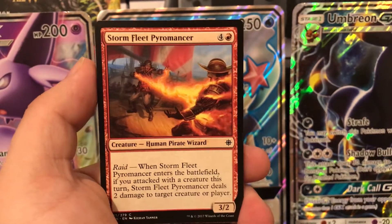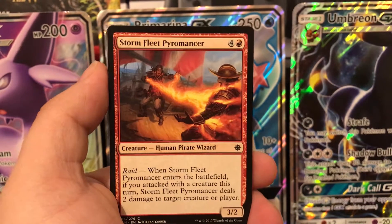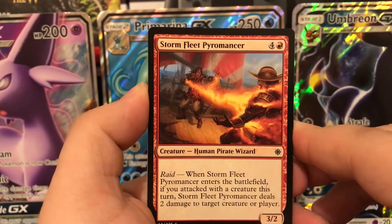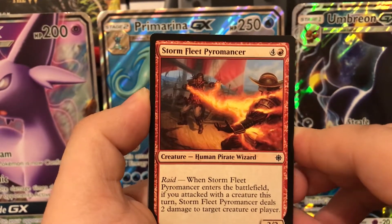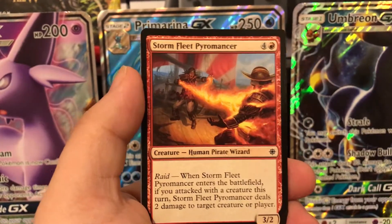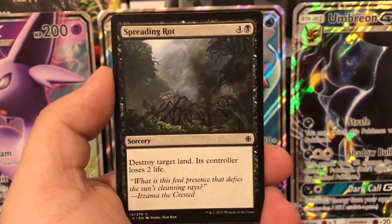When Storm Fleet Pyromancer enters the battlefield, if you attacked with a creature this turn, it deals two damage to target creature or player. You plan ahead for it — in your second main phase, if you attacked in combat and didn't spend anything in your first main phase, you can drop down a 3/2 and deal two damage to a creature or player. Two damage can be the difference between winning and losing a game.